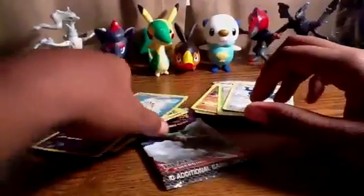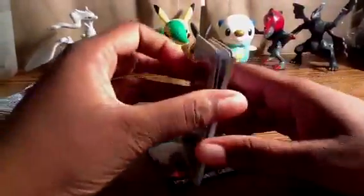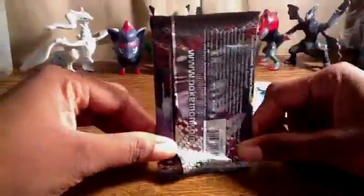The first rare was a Zoroark, which is a hollow, and the final Cobalion, which is also a hollow. So I got three out of five hollows for these packs — two hollows, one full art, and two reverse hollow rares. Pretty darn good packs overall.